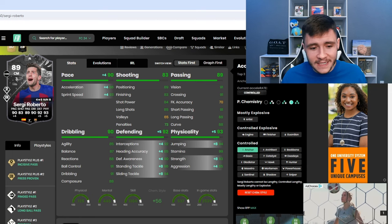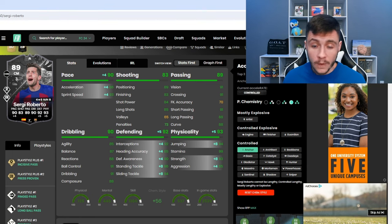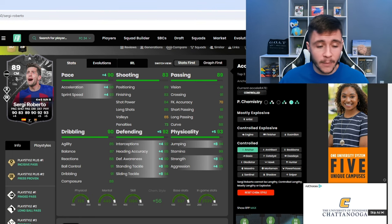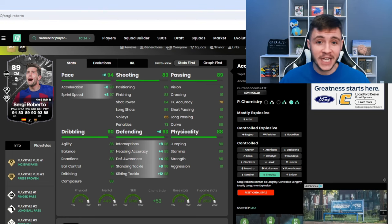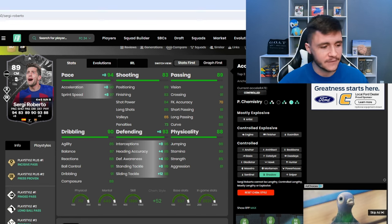Now if you want him to maybe be a bit more of an attacking threat, then you can potentially go ahead and give him the hunter — though I don't think a lot of people will. If you want him to be a little bit better in and around the box, you can definitely give him that. And if you really want to help out with his pace, you can give him the shadow. With the shadow, he is going to have 94 pace with 90 acceleration and 97 sprint speed.